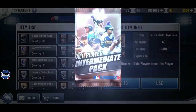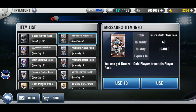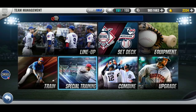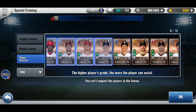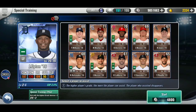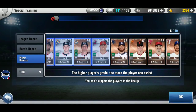I actually leveled up my Cabrera special training to level 6 and brought Charisma to 7. So now I'm going to work on Upton. Originally I was planning on doing Kinsler, but Upton is one of my best hitters and I want him to be even better.